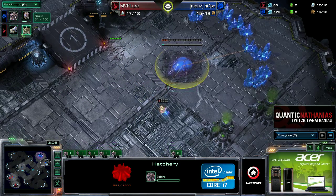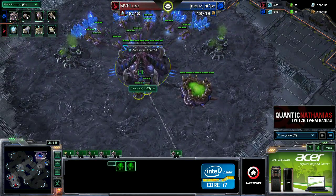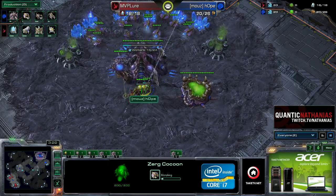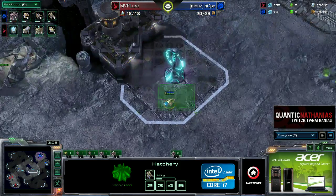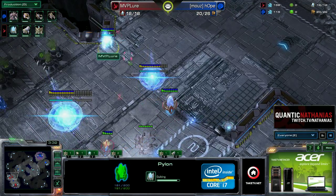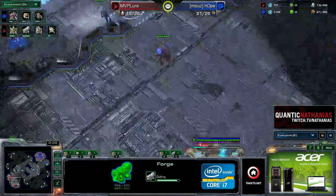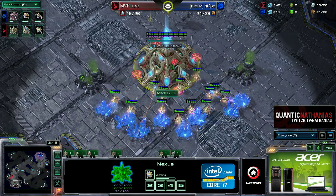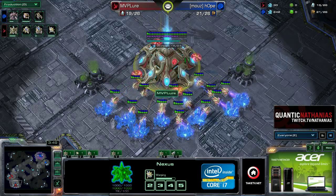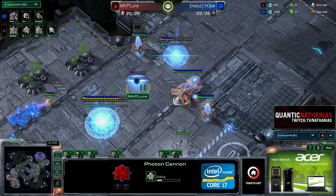Lure delayed this hatchery quite a bit — about 30 seconds — which is the build time of a probe, and also the same amount of time it takes for two larvae to spawn. Not ideal for Hope. The forge is going to come up as a follow-up, but we should see the gateway next. Then a cannon and two gas geysers for Lure — if he goes for just one gas we could see a very fast gateway timing or possibly an incredibly fast third base, though slightly unlikely.